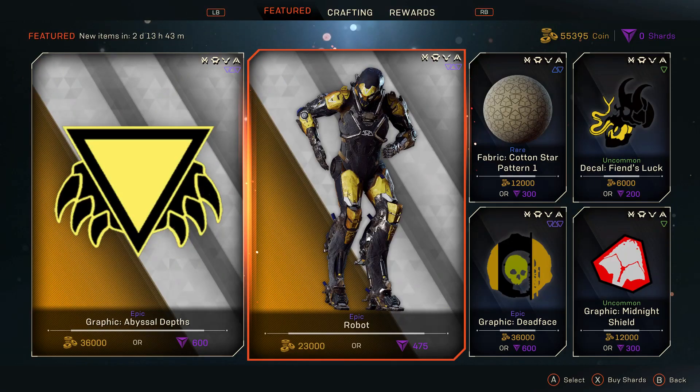Today we're going to look at the store in Anthem — it's been updated for the third time since the game came out. Previously I made a video about the armor and customization they were releasing; every two days they were dropping new armor pieces. But as you can see here, the store has been updated and there's no armor in sight.